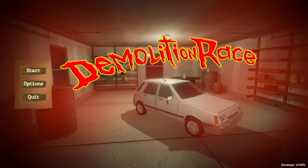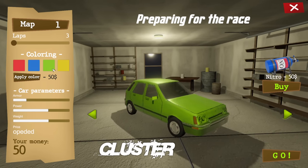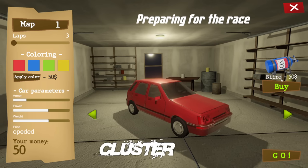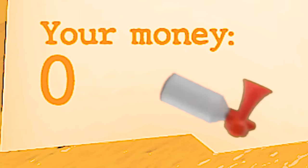Here we are — Demolition Race. This looks pretty extreme. So there's a color option — wait, this costs money. I have $50. I can buy nitrous for 50. We have nitrous now — now I have zero money.